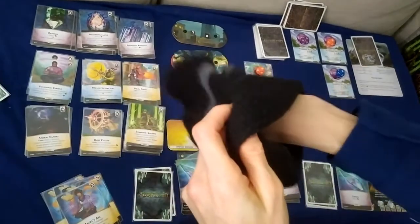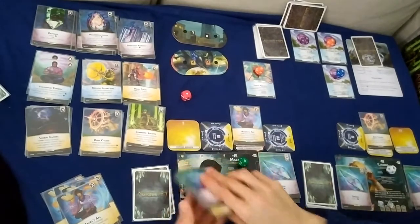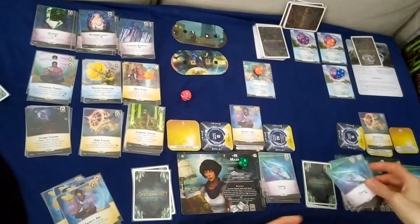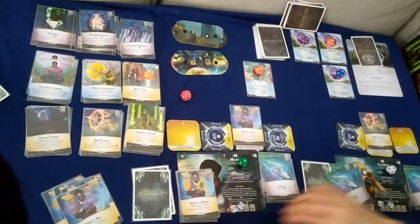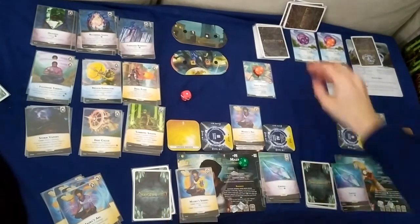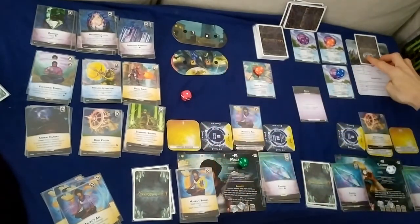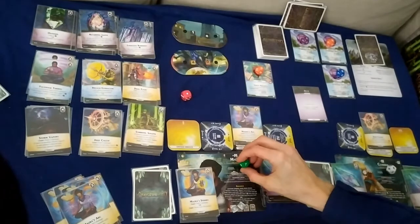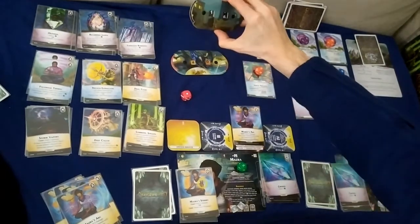Nemesis turn: any player discards their most expensive gem — only crystals for both, so Claudia discards one. Then unleash twice: any player or Gravehold suffers three damage — the unleash gives options: any pylon gains two life, any player suffers two damage, or Wanderer gains three life. I'll take two damage to Masra, then Gravehold suffers three down to 15.